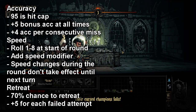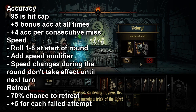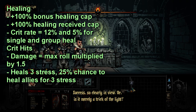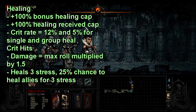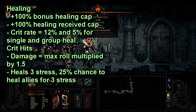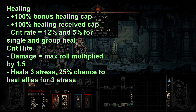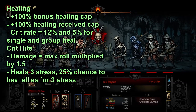If you ever have to retreat from a battle, your base chance to retreat starts at 70%, and for each failure to retreat that you have, you get a bonus 5% chance to retreat after that. There is a healing cap in the game, so your bonus chance of healing cannot exceed 100%. This means things like Hippocratic trinkets or other buffs cannot exceed 100% effectiveness, but there's also a secondary cap, which is healing received, which also goes up to 100%. So between the two of them, you can actually get your bonus healing up to technically 200%, which is pretty cool.